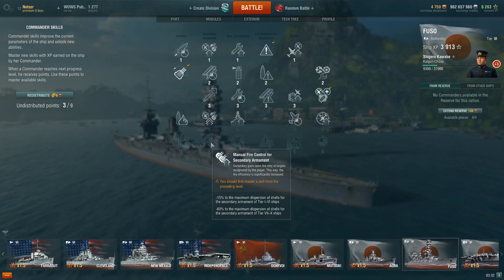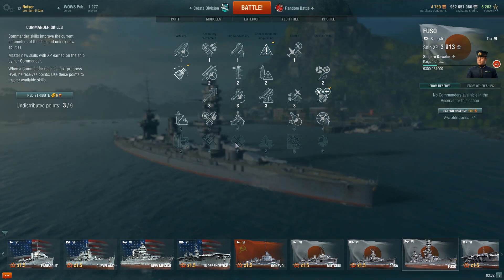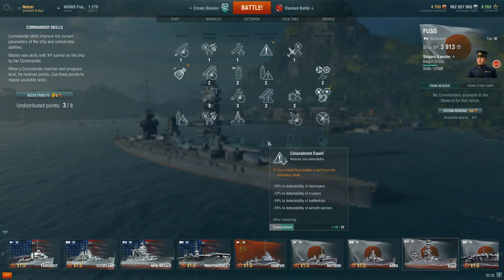I would not take Manual Fire Control for Secondaries on anything other than battleships. Preventative Maintenance went from 34% to 50% — that's a significant buff. When a module takes damage, it fully absorbs damage from the ship itself, so the longer it takes to incapacitate a module the more damage you absorb. This is great for battleships with many modules. For cruisers and destroyers, I would not take this over Concealment, which is just straight-up awesome — get in closer, ambush targets, and disappear.